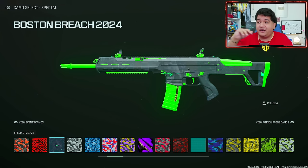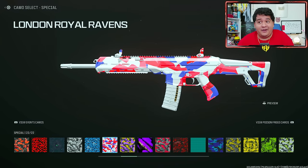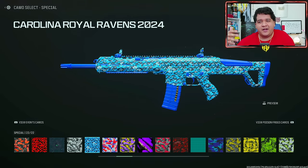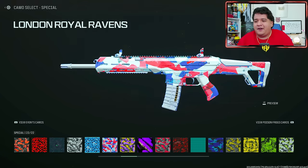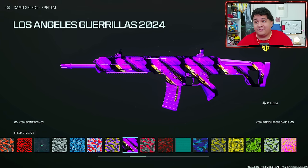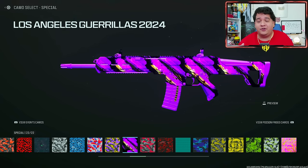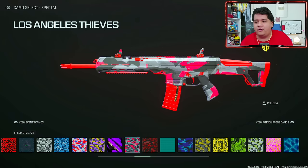You also have Boston Breach with this very clean black and some shades of green — I wish there was a little bit more green personally, but it could look different on different blueprints as well. Here we have the Carolina Royal Ravens from this year which is all right, could be a little bit better. I definitely preferred last year's London Royal Ravens — they can't use the same color scheme because London had the red, white, and blue going whereas Carolina has different colors. Here's LA Gorillas from last year and from this year — I really like this year's just because it's a darker purple, really screams at you. I like the little shades of black there, and I really like the defining look of LA Gorillas 2024.